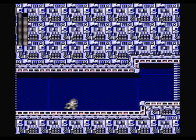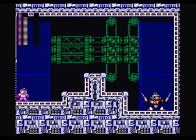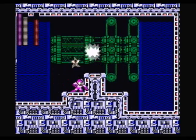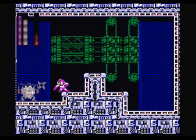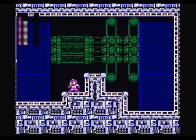Alright, gonna want to switch to the Shadow Blade because that's what Spark Man's weak to. He'll bounce onto that top podium right there and just kind of stay there. Oh, he didn't do that this time. That's what he usually does — he usually stays up there and you can just kill him. Oh well, he's easy.